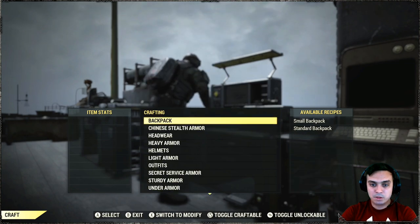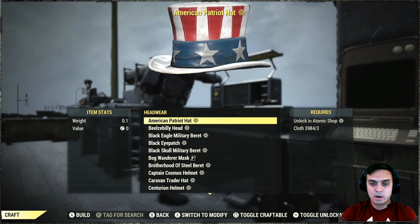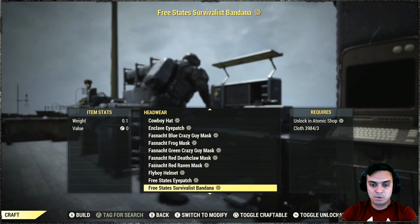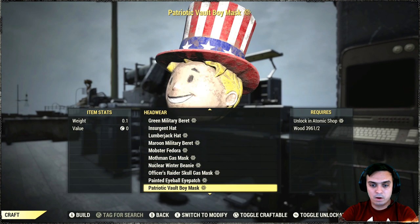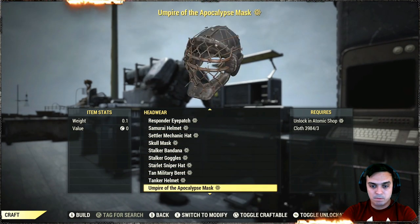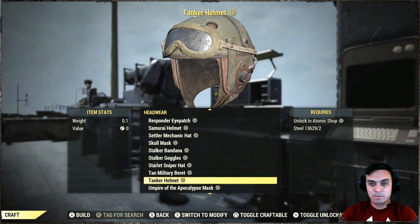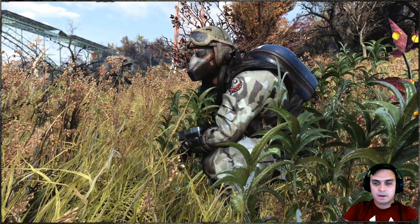In order to get the tank helmet, you'll need to switch to the crafting menu, navigate to headwear, then navigate to the letter T and over there you should find it. I have so much stuff — but there it is: the tanker helmet. There we go. Now let's take a look at the review.